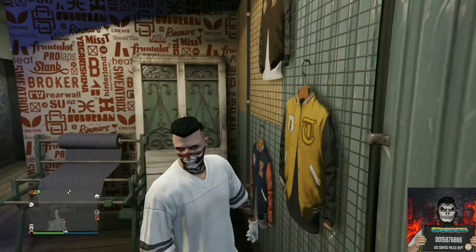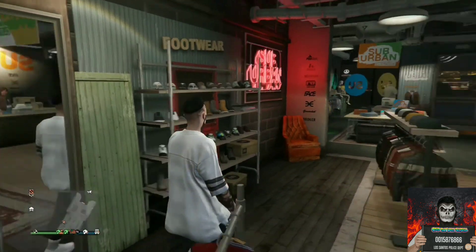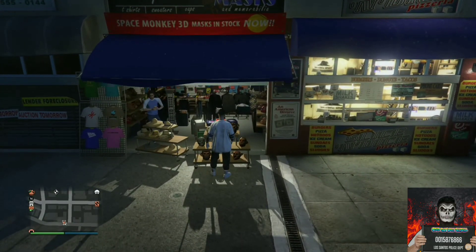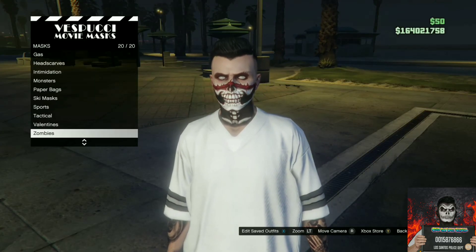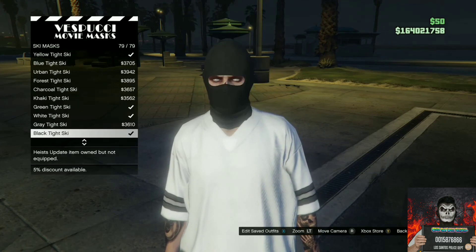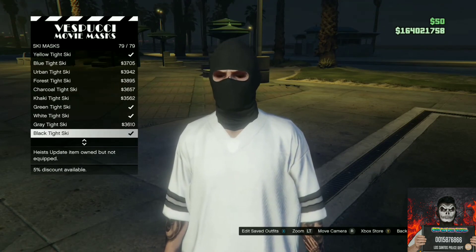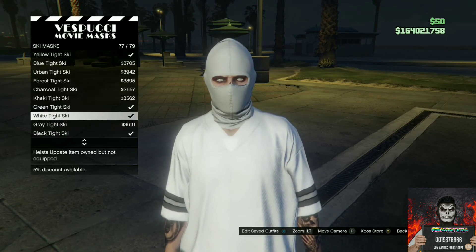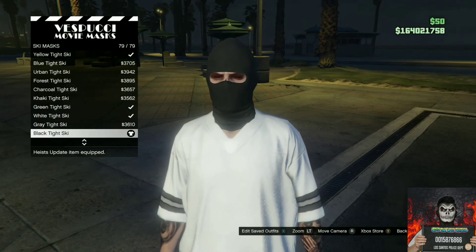Make your way to the mask store. Once you arrive, go over to the ski section, scroll all the way down, and purchase the white tight ski mask. Save this as an outfit and continue to stay at the mask store.